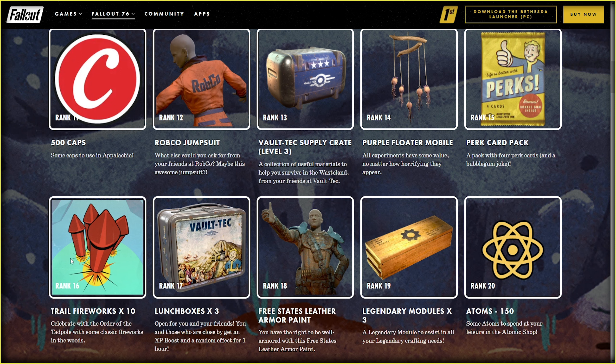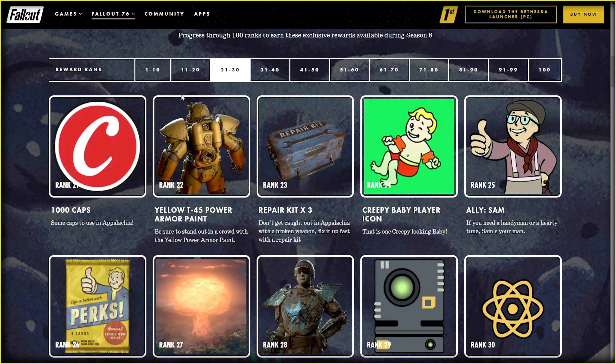Could you make trail fireworks useful at some point? Plus 100% reload speed like it was originally proposed — do you remember that funny glitch by the way? More Lunchboxes and a Perk Card pack — good, good. Atoms, yummy. I have hope to see something awesome in the next 10 rewards — surprise me!